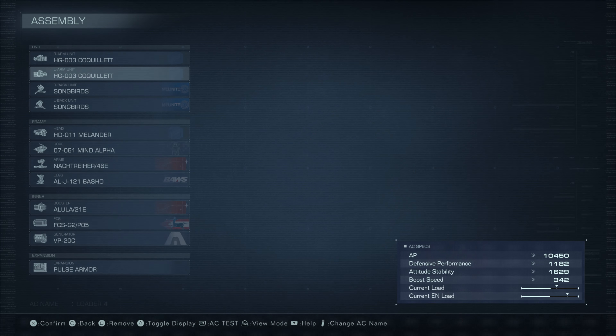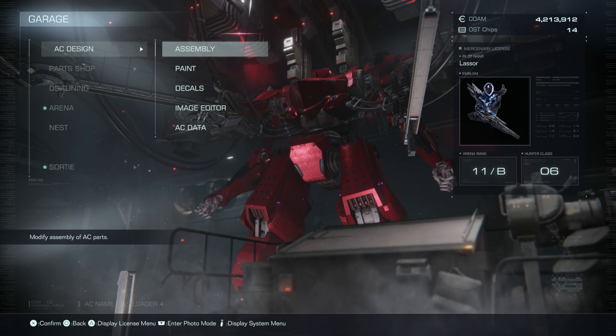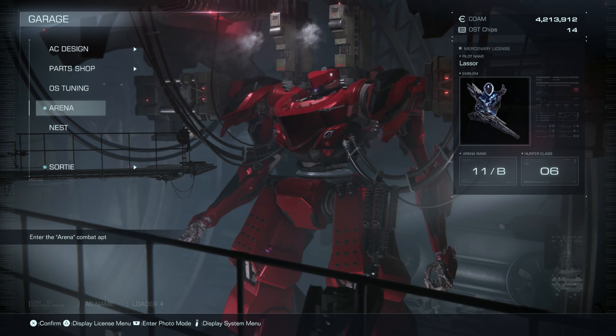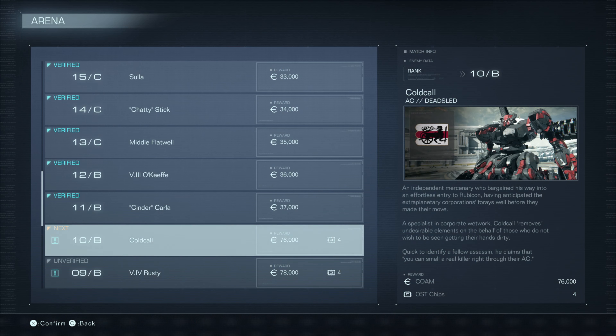Strategy for this is pretty straightforward — I'll shoot with the handguns to get a stagger, then blow it up with the Songbirds. 10B Cold Call's AC is Dead Sled.